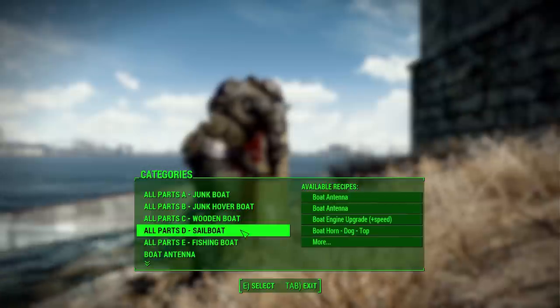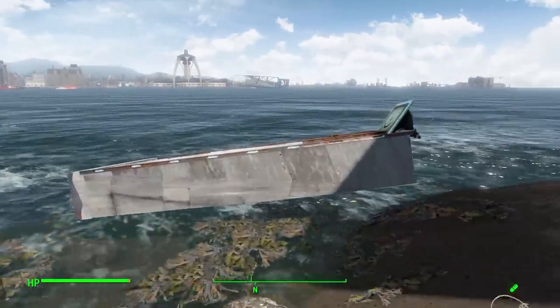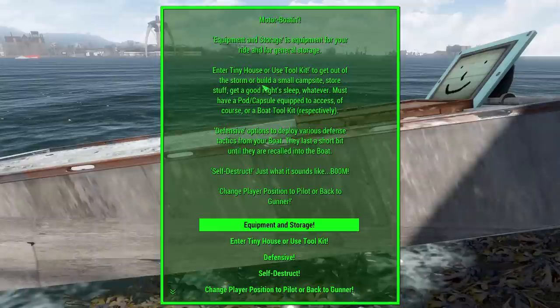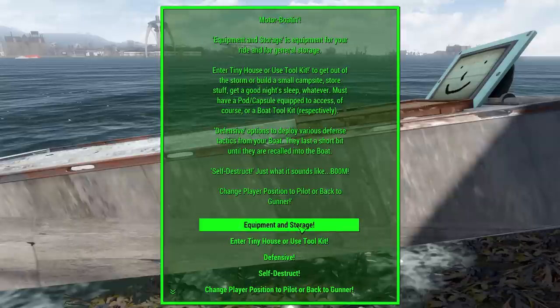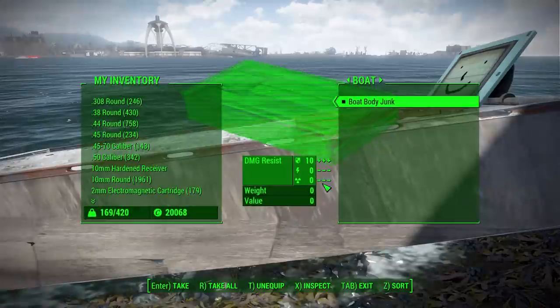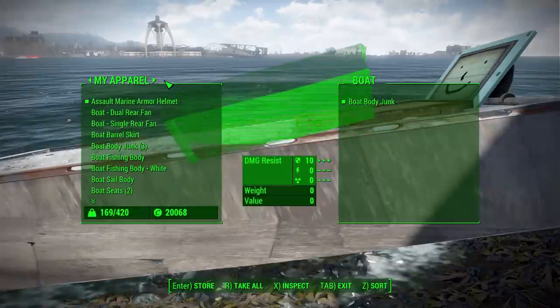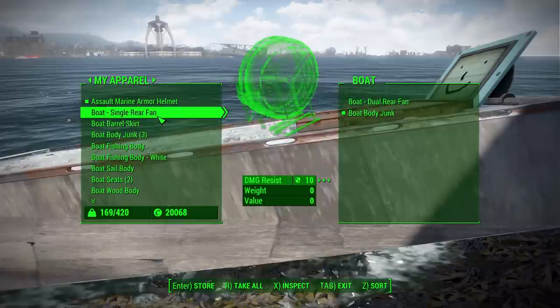That covers the junk boat. We have similar things for the hover boat, wooden boat, sailboat, and fishing boat — I'll show off the different bodies shortly. Adding these parts is pretty simple: go to the boat, hit the action button, and you get all the different options. To actually add stuff, go to Equipment and Storage, then Equip Ride. Right now we have the junk boat body, and we go to the Apparel section where all the parts we've created are found. Let's add an engine.